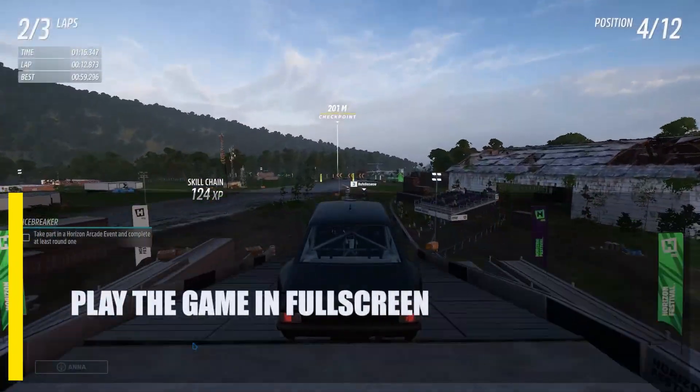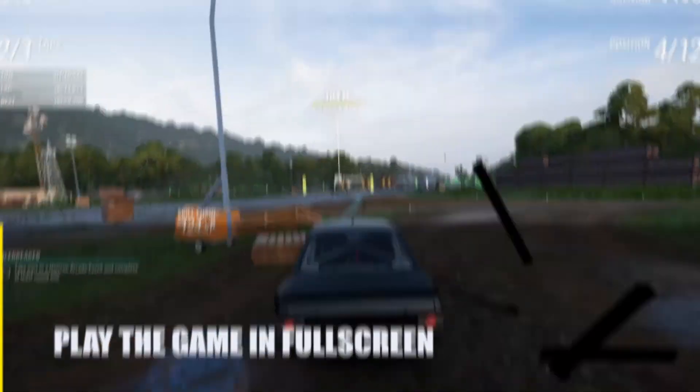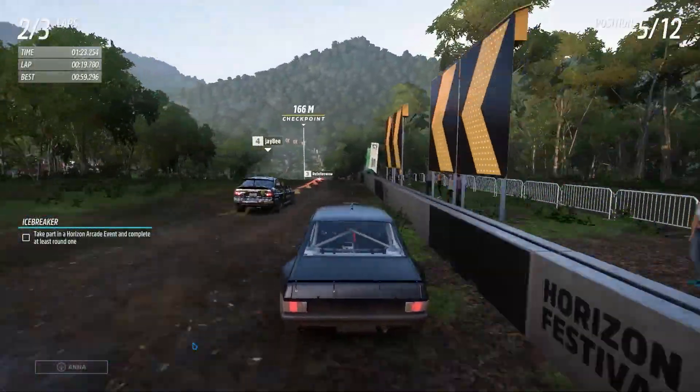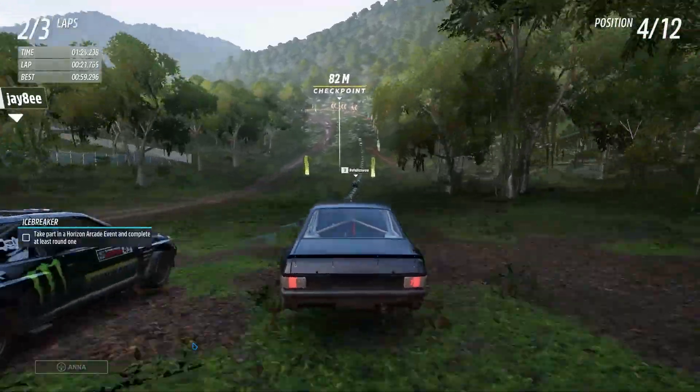Next, play the game in Full Screen. Full Screen Mode improves the performance of nearly all video games. To go from Window to Full Screen Mode in Forza Horizon 5, press Alt plus Enter or go to the Settings menu.